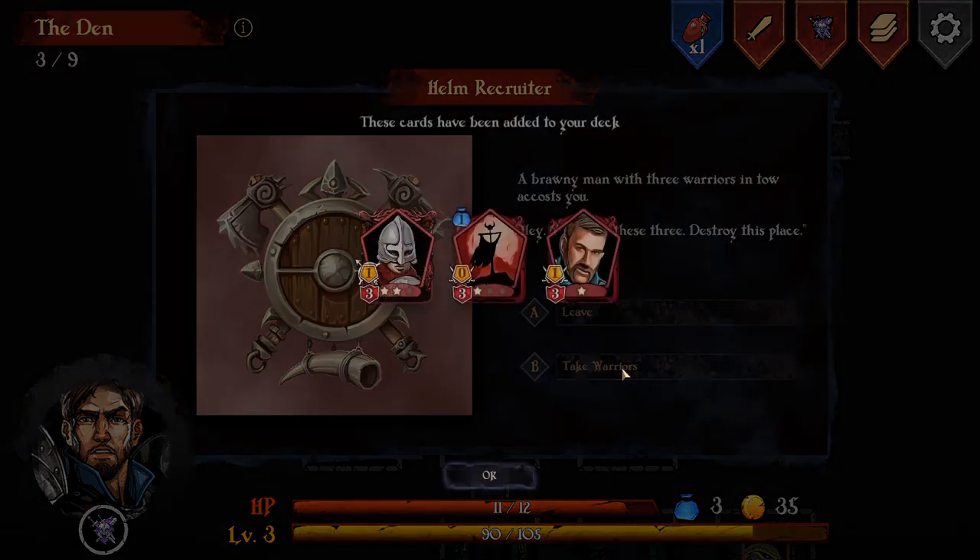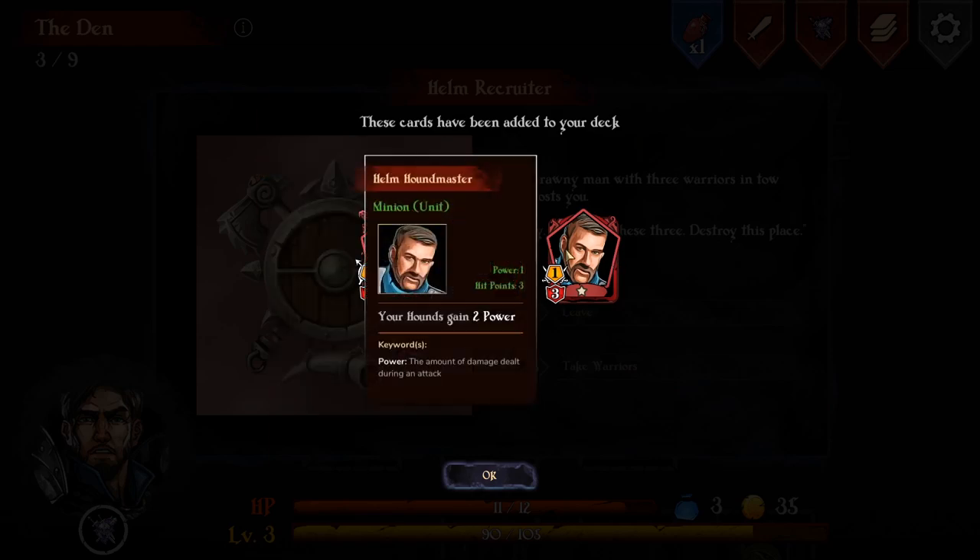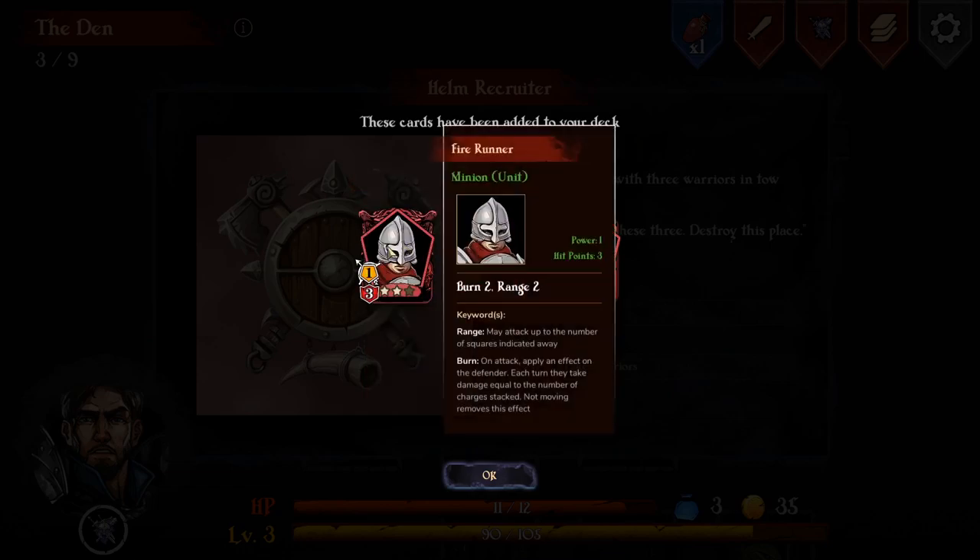That one costs a mana to use, cannot move or act, adds one power to each unit you control. I kind of like a banner - oh, it's a banner. Very risky. I don't have an option, I have to choose these. There's a houndmaster I was talking about! Your hounds gain two power. Excellent! And a firerunner.